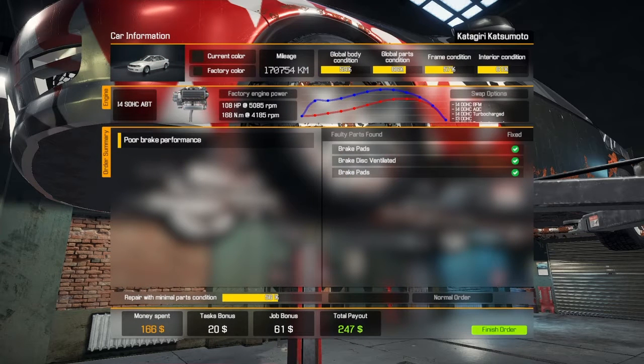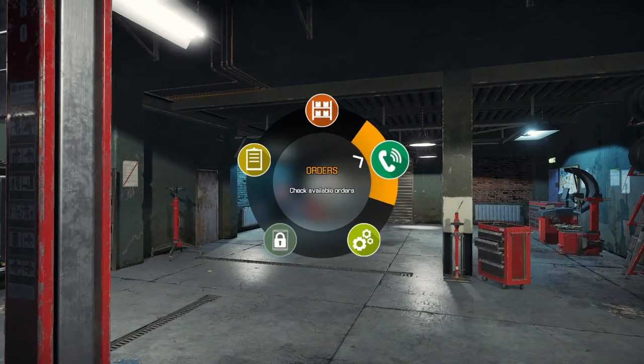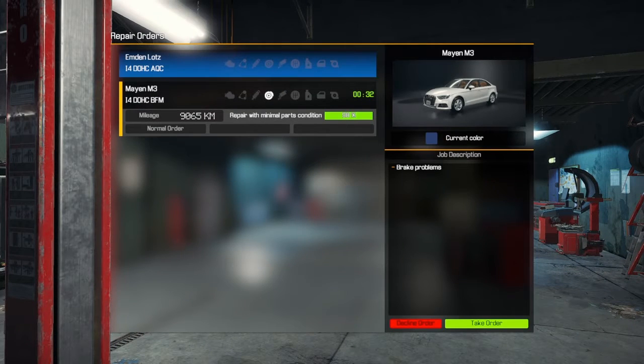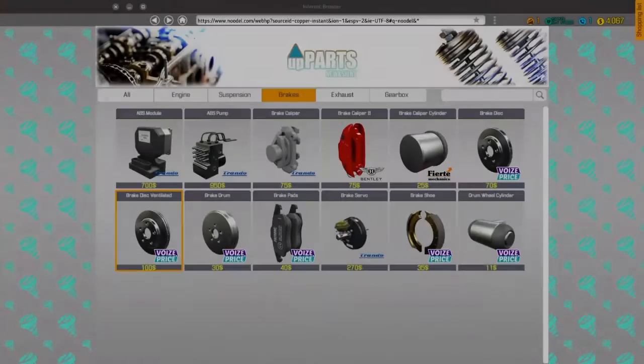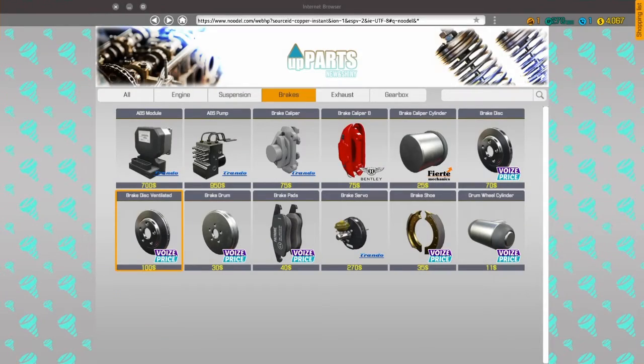This car, I do believe it's done. That was it though — I'll get $247. Next car. Here's another one with brake problems, but that's a story car. I just need some money right now. Let's check how many points I have — 270 of 300 points, so I'm still level 1. Somebody's still on the phone. I've got $4,067.